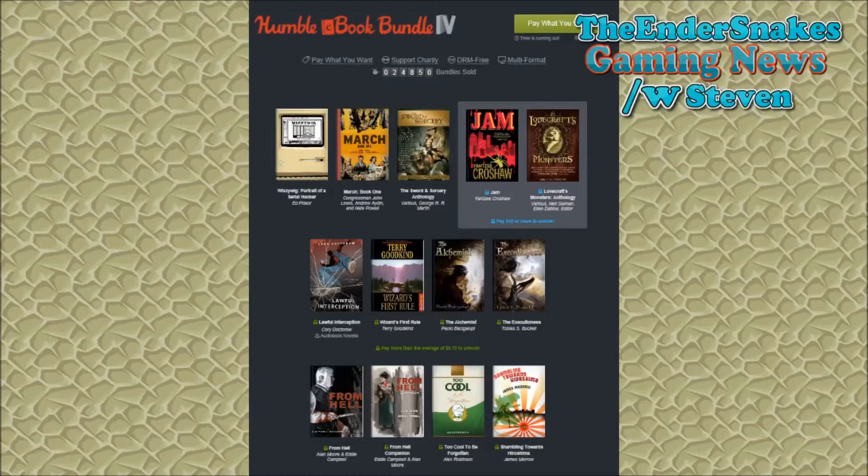Finally, for the last Humble Bundle, the Humble E-Book Bundle. If you pay whatever you want, you get Wizard Week, Portal of the — well, Serial Hacker, March Book 1, and the Sword and Sorcery anthology. If you pay more than $10, you unlock Jam and Lovecraft's Monsters anthology.